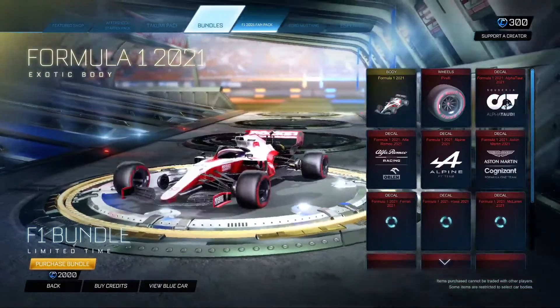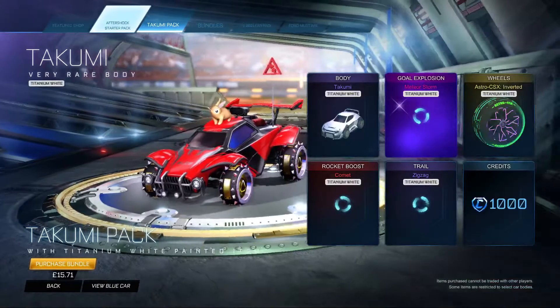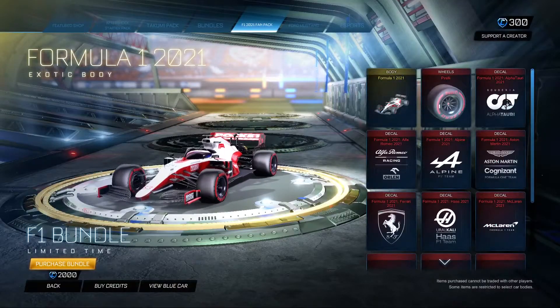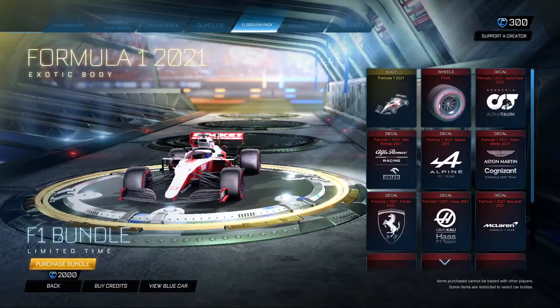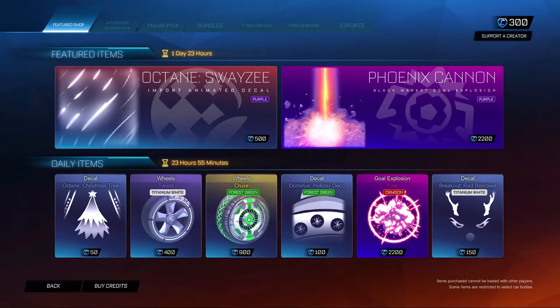I think there's something else coming out today — I swear I saw a post — it might actually be something coming out later this week. Someone did ask about the Formula 1 2021 pack and when it's going to end. We don't know currently, but presumably it'll be for a week or two. Usually packs like this stay in for about a week from first arrival, so there's probably about four days left on this.